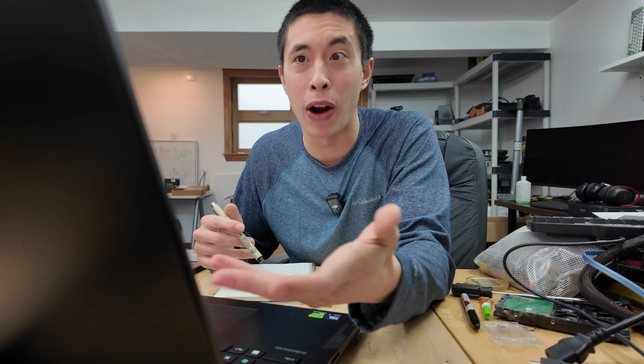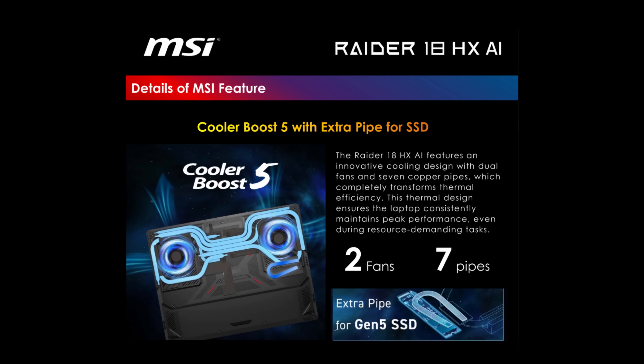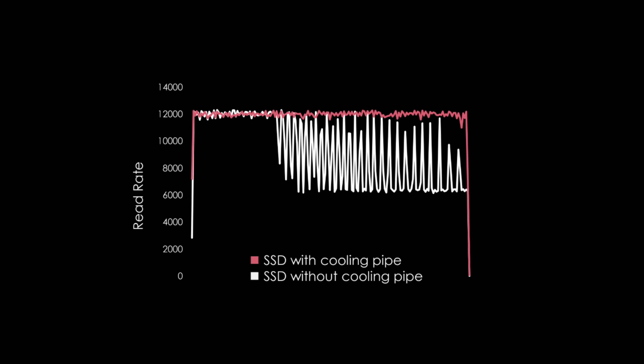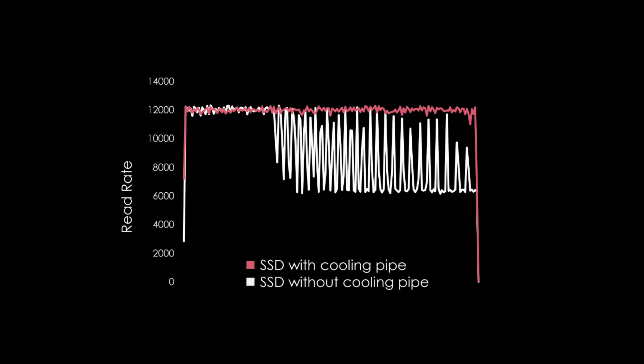The second factor is cooling, because with all that extra power comes extra heat. If you can't find a way to get rid of that heat, you're going to thermal throttle — meaning your components might actually reduce their clock speeds to produce less heat. For this Raider 18, MSI deployed their Cooler Boost 5 with two fans and seven heat pipes, with an extra heat pipe specifically for the SSD. These newer generations of SSDs are so fast they produce a lot of heat, and without that cooling pipe the read speed of the Gen 5 SSD fluctuates quite a bit more and has way lower read speeds overall. When cooled properly, it's way more stable.